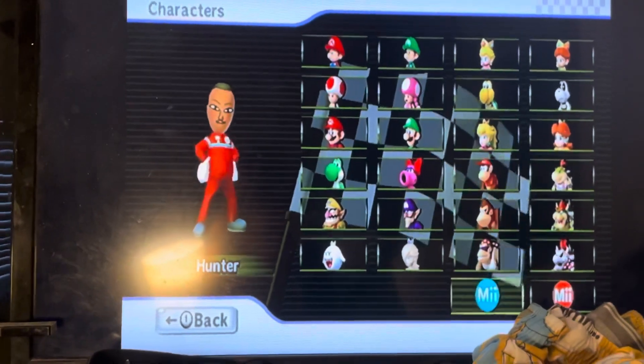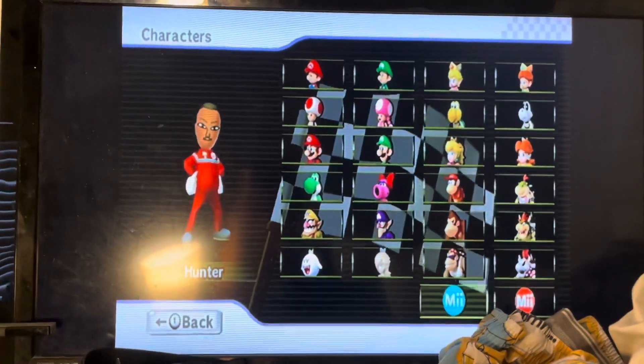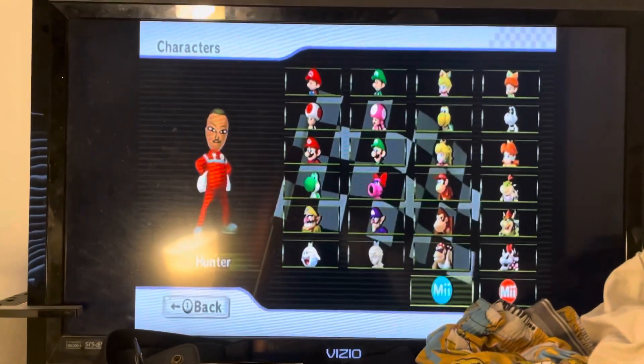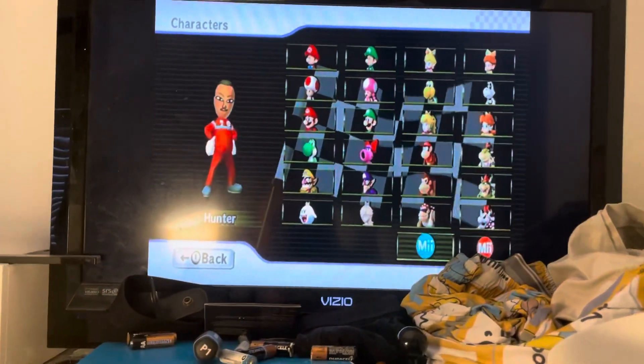To unlock Mii Outfit A, you have to win the 100cc Special Cup. That's how to get the first Mii character outfit.